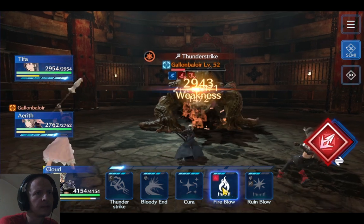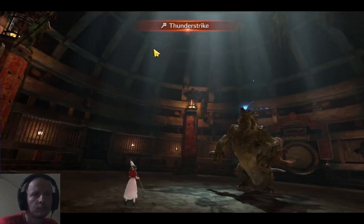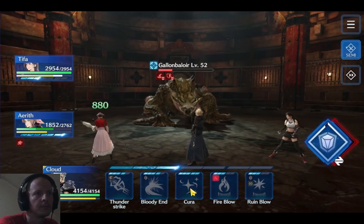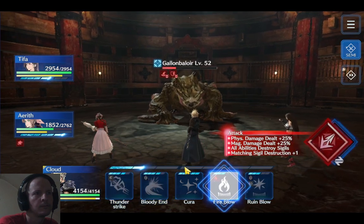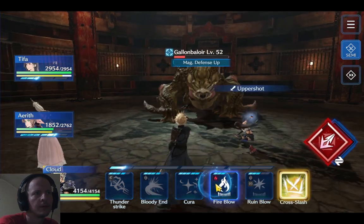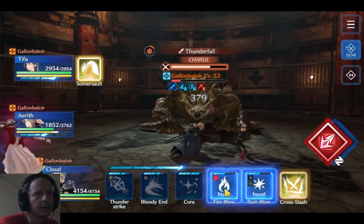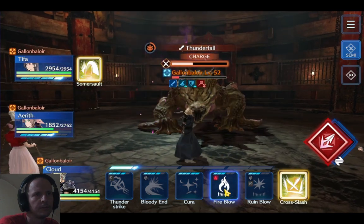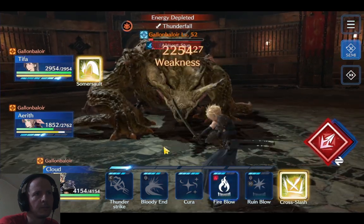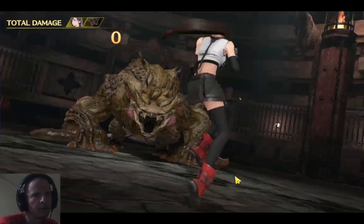Switch back to defensive mode right before it goes off. He's stunned — make sure she gets healed up. Start dealing damage. He's in power mode again — keep going, deplete that power gauge. Can't let up; we need to stop Thunderfall from being a powered-up version. He's stunned again and it looks like we should be able to finish him off with some limit breaks.